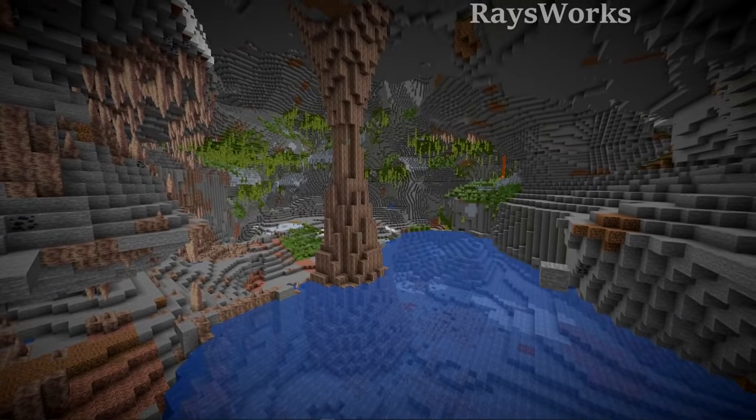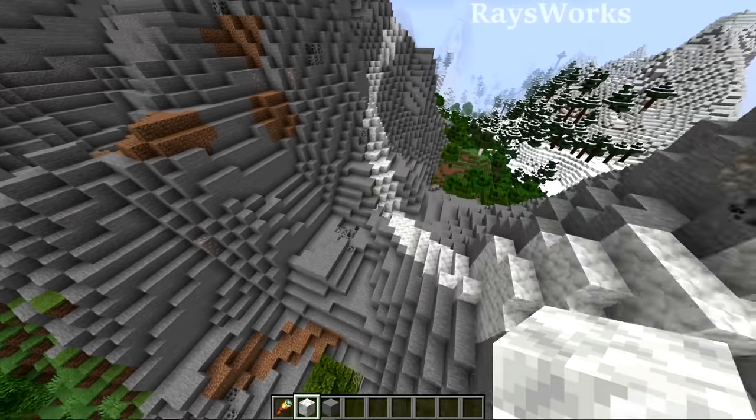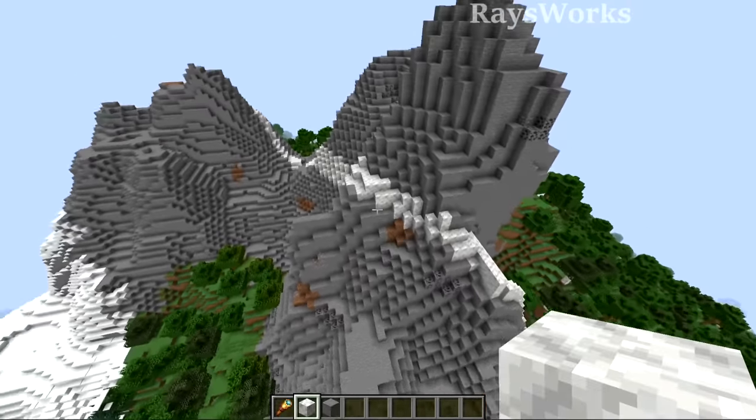On the other hand, some caves are just downright big. Besides emeralds, you can also find these calcite strips along the stony peaks, and these things can contain hundreds of calcite, which is a very desired block.